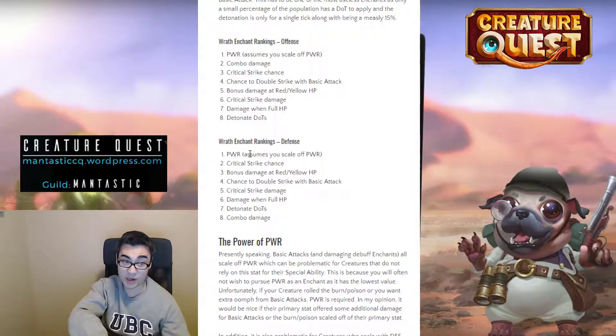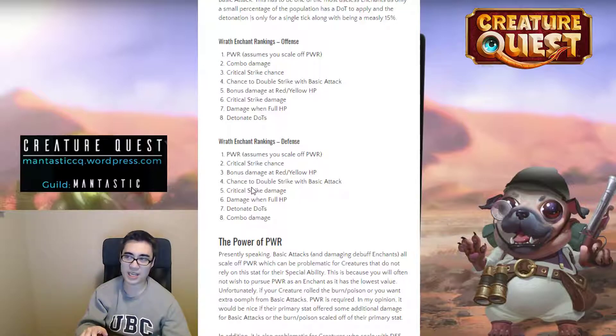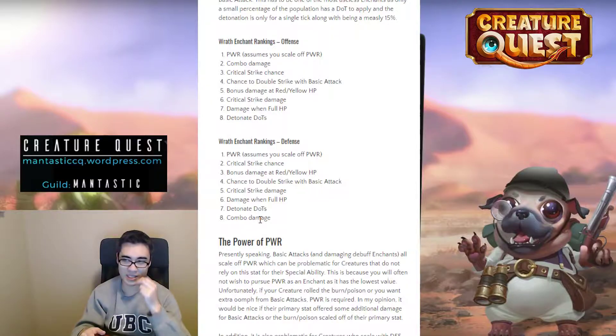Wrath enchant rankings for defense: Power is again best. Critical strike chance becomes even better for defenders because if you critically strike, you instantly kill something — it might even be better than power depending on the creature. Bonus damage at red and yellow is the next most meaningful because it's the most reliable way to improve damage output. Double striking is okay. Critical strike damage — if you crit something, they're dead, so the extra damage is less meaningful. Damage at full health doesn't really occur since most things aren't full health. Detonating dots actually ranks above combo damage because combo multiplier damage doesn't exist from a dungeon defender, though dot detonation is absolutely garbage anyway.